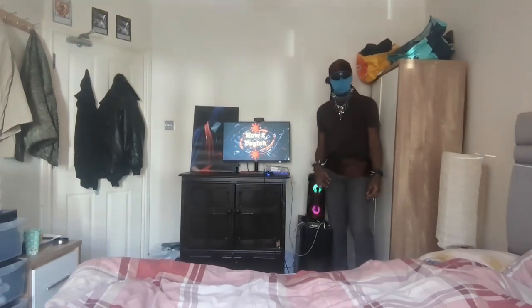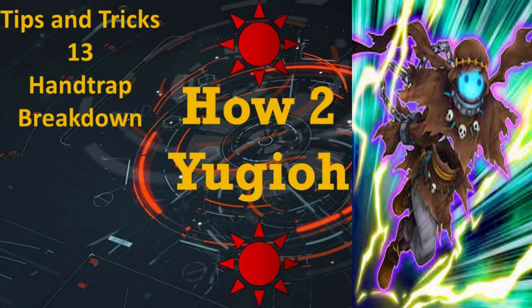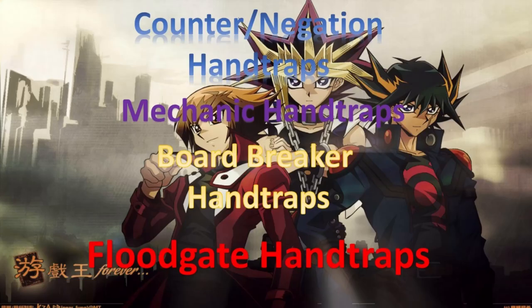Welcome to How to Yu-Gi-Oh! Tips and Tricks 13: Hand Trap Breakdown. In this video we cover four different types of hand trap classifications: Counter/Negation Hand Traps, Mechanic Hand Traps, Board Breaker Hand Traps, and Floodgate Hand Traps. Let's go into detail about these kinds of hand traps, why we use them in decks, and how they affect gameplay in Yu-Gi-Oh!